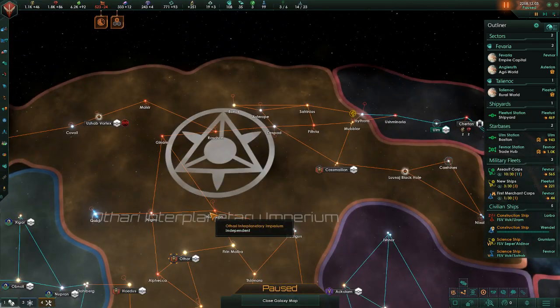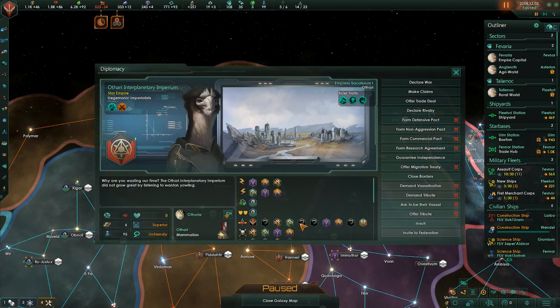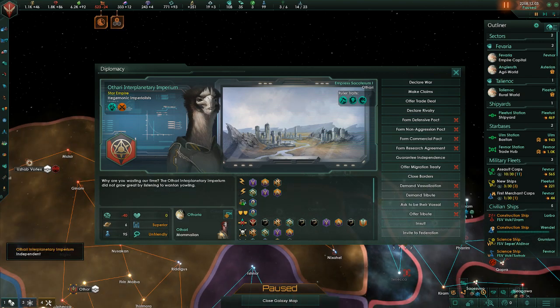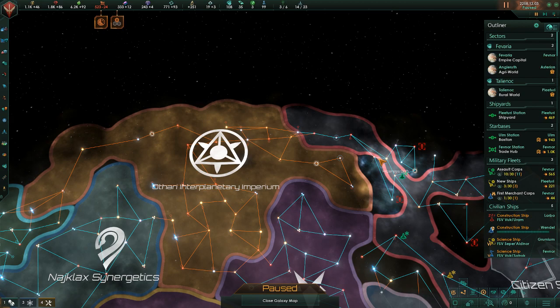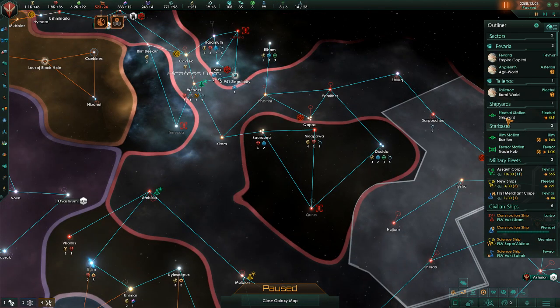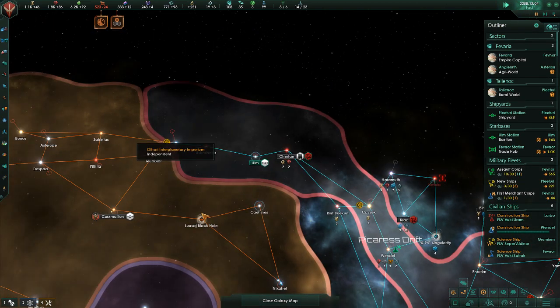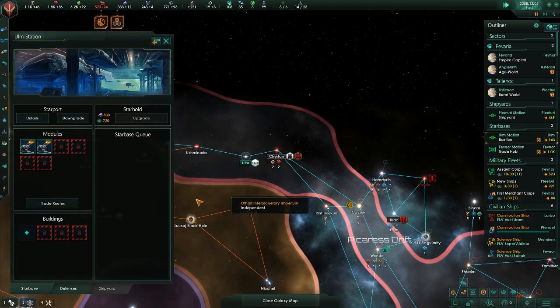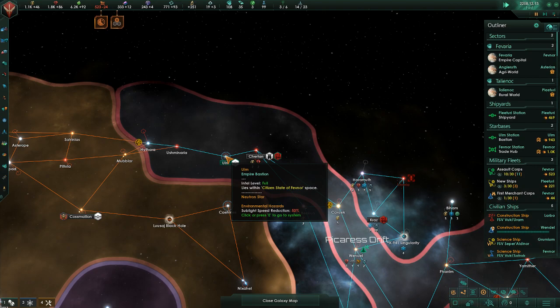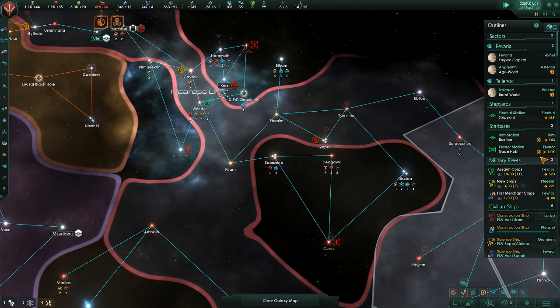I am in a bit of a tricky situation, dealing with a potential rival in the north who has an overwhelming military power and is probably going to run through my territory that I've taken. I have friends enough down here, and I am in need of fixing my consumer goods and my alloy situation. So how strong is this bastion now? 943, so let's start reinforcing my corvettes at least.